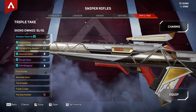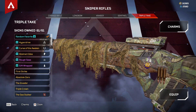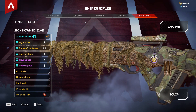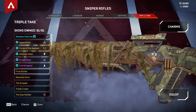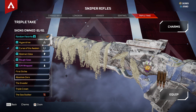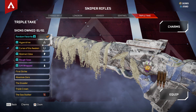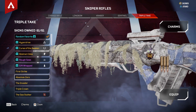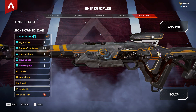Abstract Idea is the next one — this one is also quite clean. I'll skip the epics and showcase them later. Then First Strike — these are the base legendary cosmetics of the Triple Take. I remember back in season zero how amazed I was at these cosmetics. Back when everyone was brand new to the game, we had no idea what to do — just camping, hiding, stuff like that. Then we have Absolute Zero, another base legendary skin, The Invader, and Triple Crown.